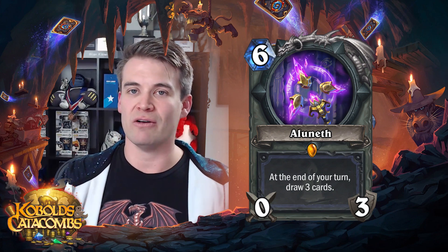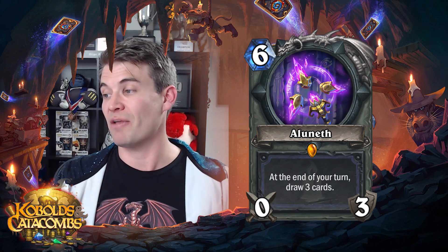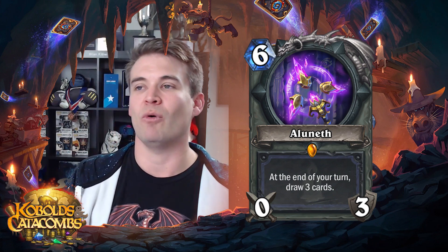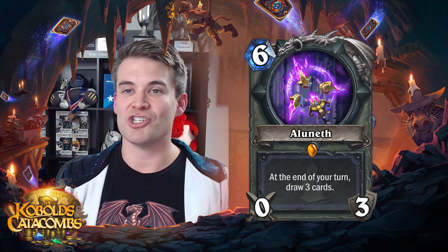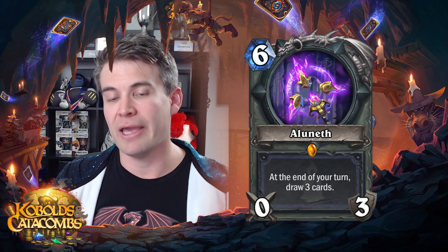Next up we have Mage, and the first card for Mage is their legendary weapon Aluneth. This is clearly a very powerful card — drawing cards is powerful in Hearthstone, and drawing three of them every turn is extremely powerful. This is clearly a card that has to go into a proactive style of deck, because there is a real risk playing this card that you just keep drawing cards until you have no more cards and get horrifically killed by fatigue. I do think this card has tons of potential in like an aggressive burn-style Mage deck — whether it is a Freeze Mage-style deck or just a straight-up burn Mage. Being able to assemble 30 points of damage is extremely strong, and the more cards you draw the faster you can assemble all of that damage in your hand.